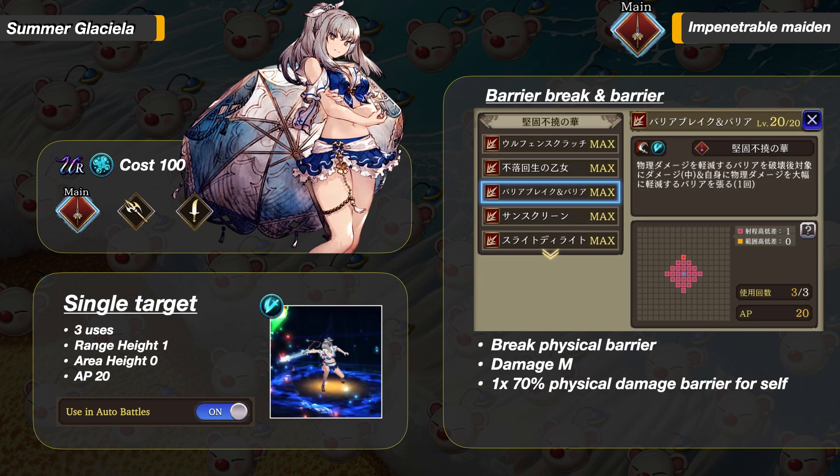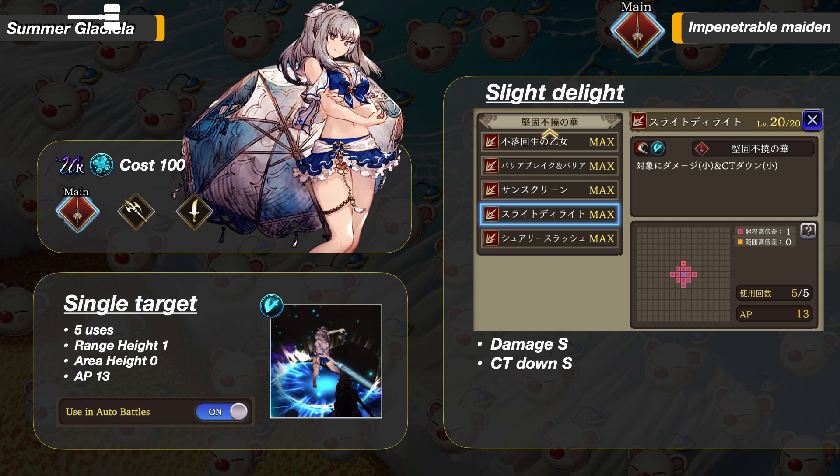Now her Barrier Break and Barrier Attack, similar to Resoul's Barrier Steal. It is a single target attack that breaks Physical Barrier and deals medium damage, then grants herself a 1x 70% Physical Damage Reduction Barrier. Next, her low AP attack: damage small and lower CT small.